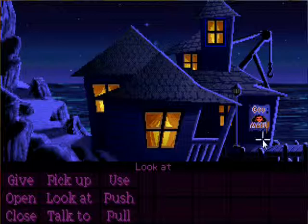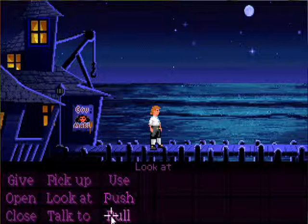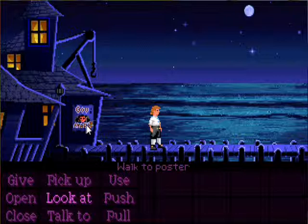You start off right here at the wharf. This game requires the verb senses: to use, to push, to pull, to talk to, to pick up, to look at, give, open, and close. Those are all your commands, and this is your inventory. When you hold your mouse over something, it's automatically highlighted down here, or you can do it manually like we used to do.